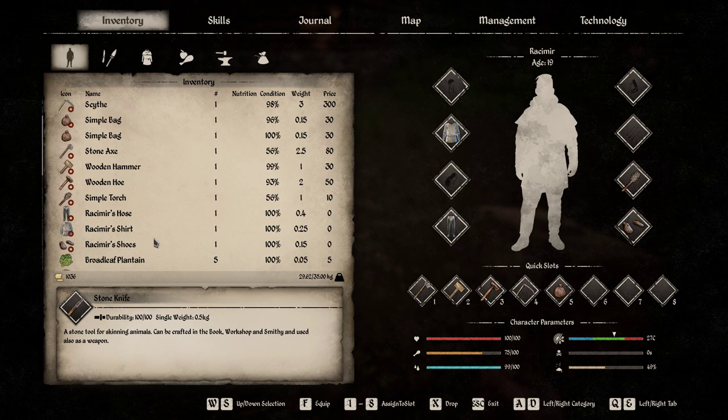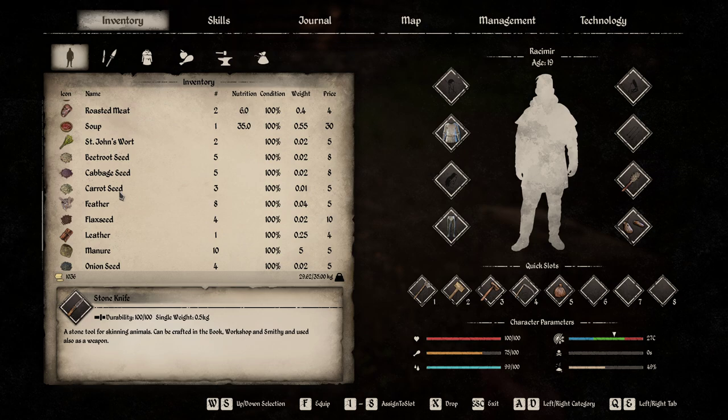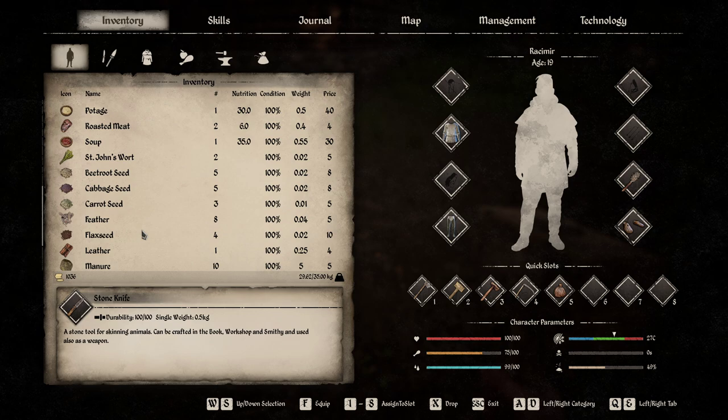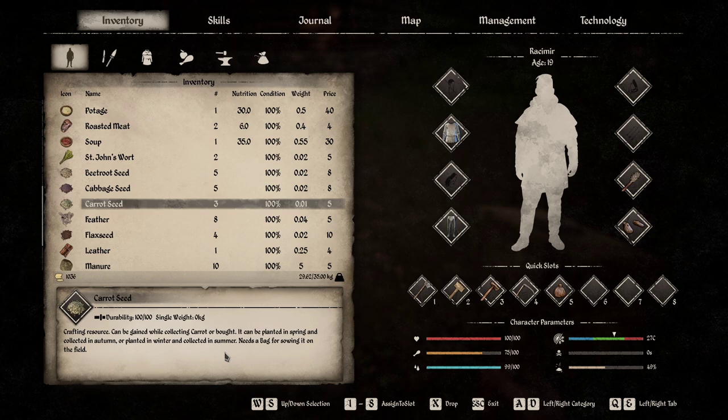I've got a couple of seeds here: cabbage, carrot, flax seeds, onion seeds, and wheat. What is very essential about seeds is the info. For example, a carrot can be planted in spring and needs to be harvested in autumn, or it can be planted in winter and harvested in summer. That's very important — if you don't know when to plant it, it won't work. The game won't allow you to equip seeds out of season, so be sure you know when to plant and when to harvest. It's all in the info — just click on it.